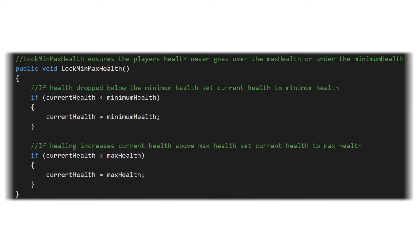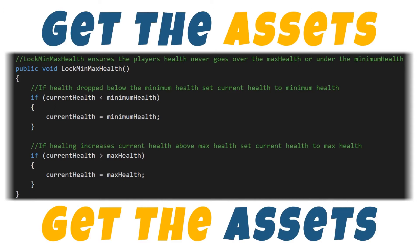That's it for the Lock Min Max Health function. I'm going to go ahead and show this big on the screen so you guys following along can type it up into your own health manager. If you want to get the asset pack that has the full health manager script, all the art assets, and the entire scene from our health manager demo, click the link on screen or down in the description. We'll see you in the next video where we'll be talking about taking damage and healing our characters.